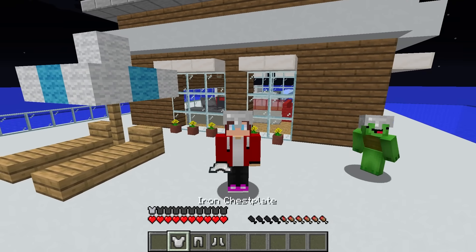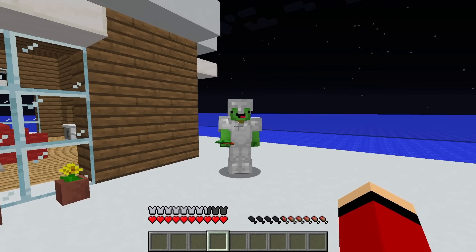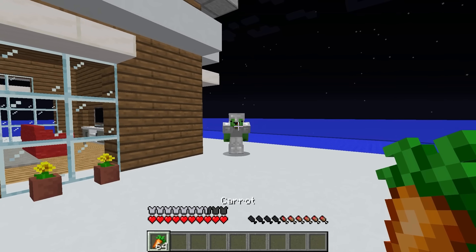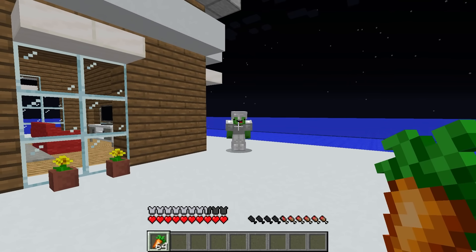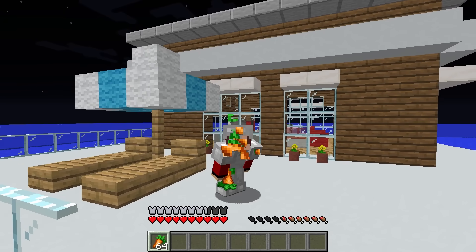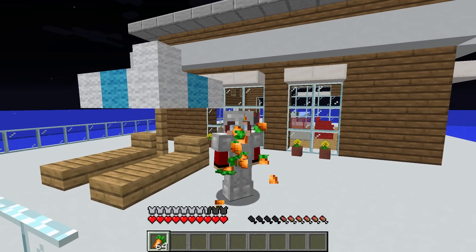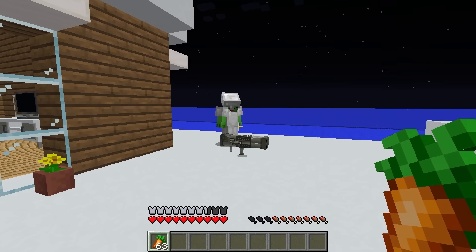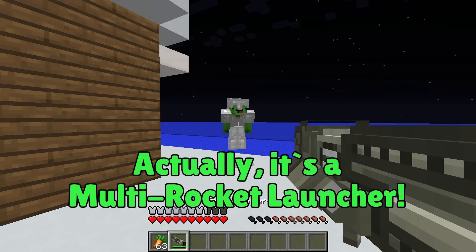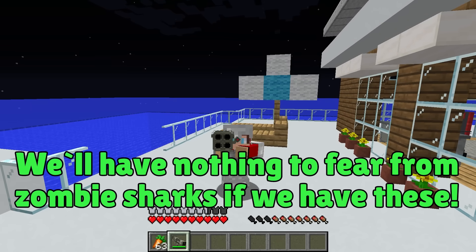Let's put this on. Awesome, thank you Mikey! You're welcome! But wait, there's more! Take these — carrots! I gathered the carrots from the farm. I'm gonna eat some right now! We should eat before the zombie sharks show up. These are good! There's more! This is the last thing — ta-da! Is that a rocket launcher, Mikey? Actually, it's a multi-rocket launcher! We'll have nothing to fear from zombie sharks if we have these!